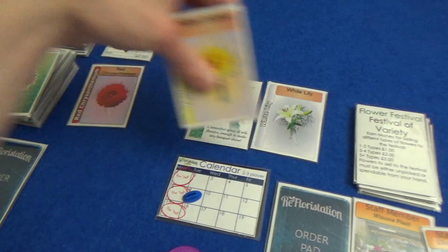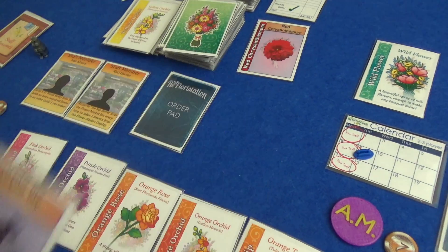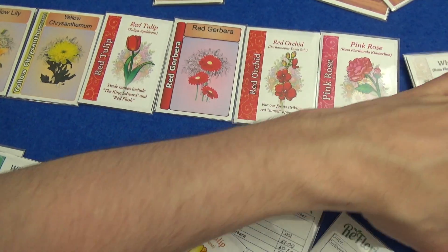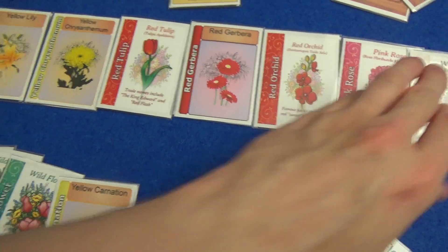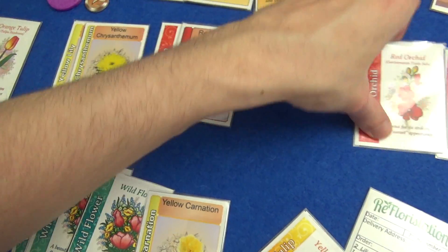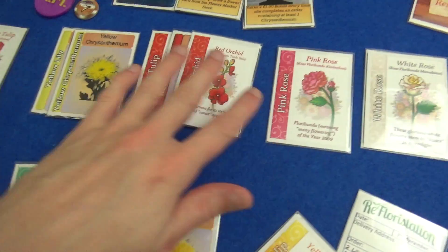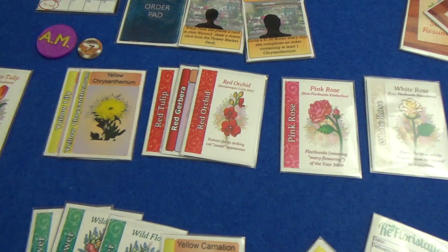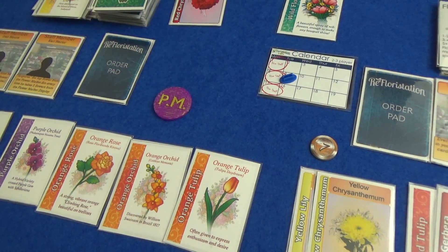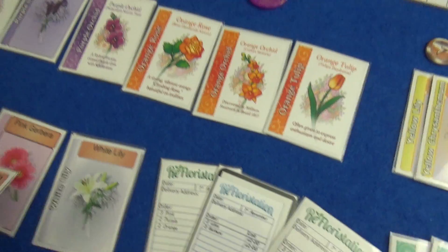Marty wants gerberas and lilies so he's going to take two from here. He also gets this lily from the top of the discard pile. I am going to plant this white rose — I'm running out of space here. A clever thing to do — all of these things have got things on the side for that. I also get the top card of the deck — purple chrysanthemum, not that useful. Marty just needs one lily — I think he'll plant so he can hang on; he does need purple for that order so he'll plant the purple lily.